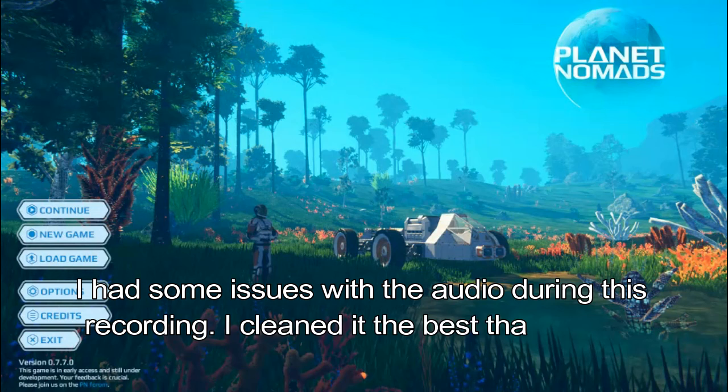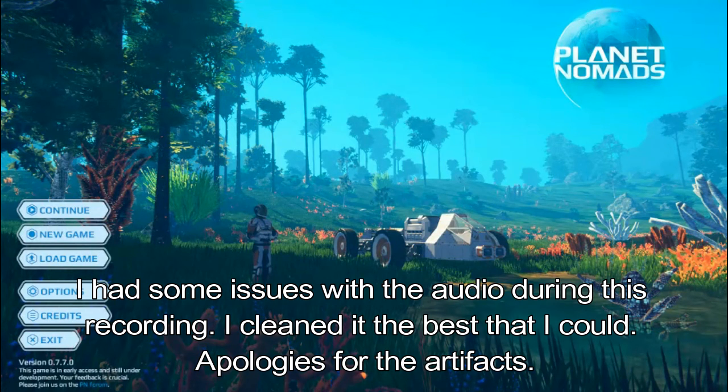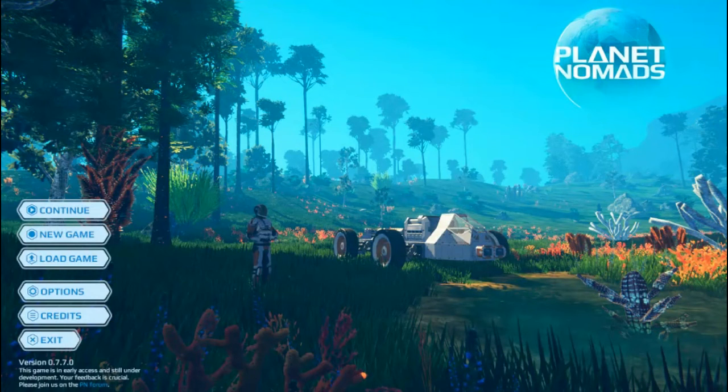Hey everyone, LinzMutnoz here and welcome to another first look game. This is a game by the name of Planet Nomads — version 0.7.7.0, down the bottom left corner. It is an early access game. I did receive a copy for free from the developer Crane Balls. It was released back in May, and it's an action-adventure indie simulation. It's described as a sci-fi sandbox game of survival on alien planets through block-style building.